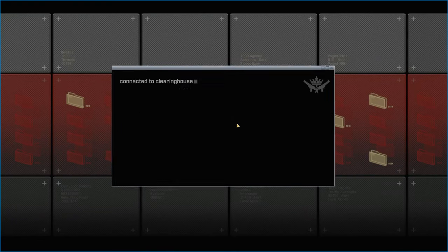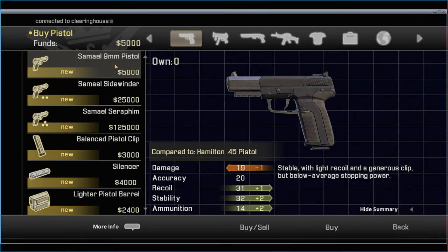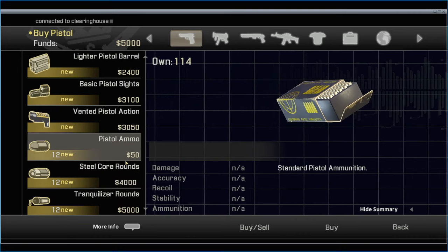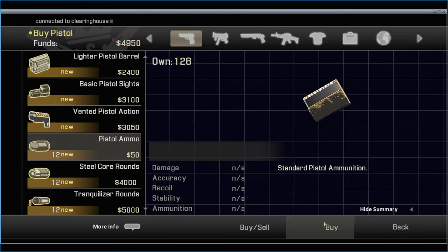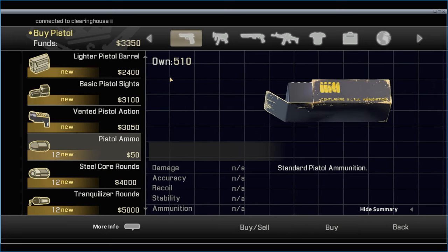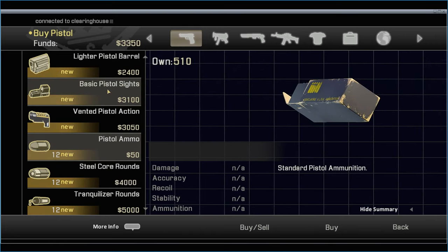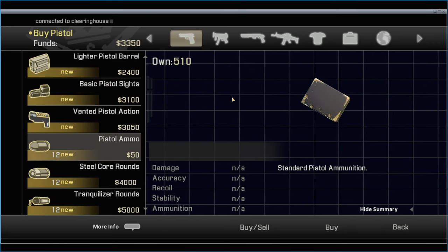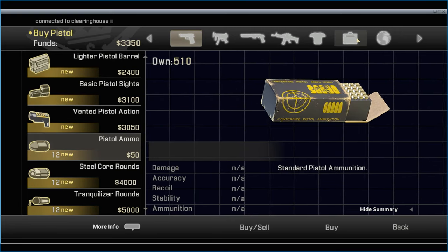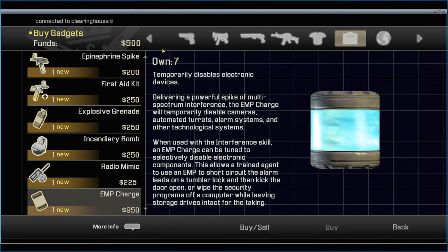We select clearing house and then the first thing we do is scroll up three times: you start on the pistol, scroll up once you're on the trunk of eyes around, scroll up twice you're on seal car, scroll up three times you're on pistol armor. You want around 500 bullets to finish the game. You might not use all 500, you might use slightly more, but about 500 is generally enough. Then you want to go to gadgets, go down to EMP and buy three of them.